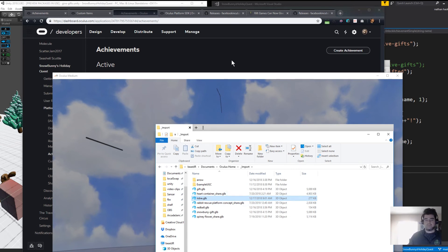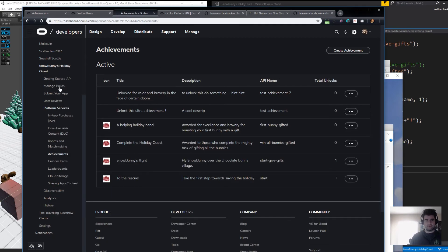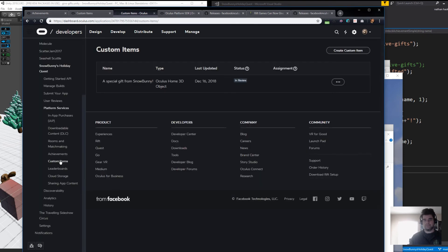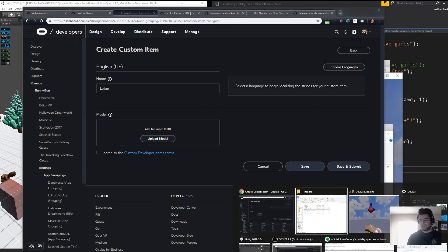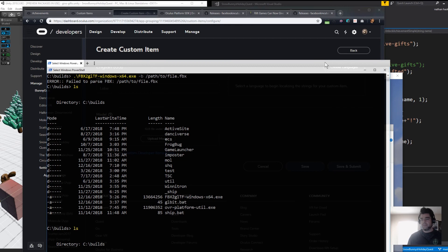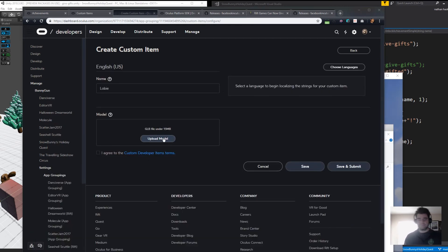Once you've tested it and decided it's looking good with no errors, go back to your Oculus dashboard. Under platform services, go to custom items. Under custom items, go to create item. Give the item a name — 'Lobby' — and this is where you upload your GLB file. This is the file you either just created from the Oculus Home export, or the FBX file you converted on the command line. Upload your model, agree to the terms, and hit save.